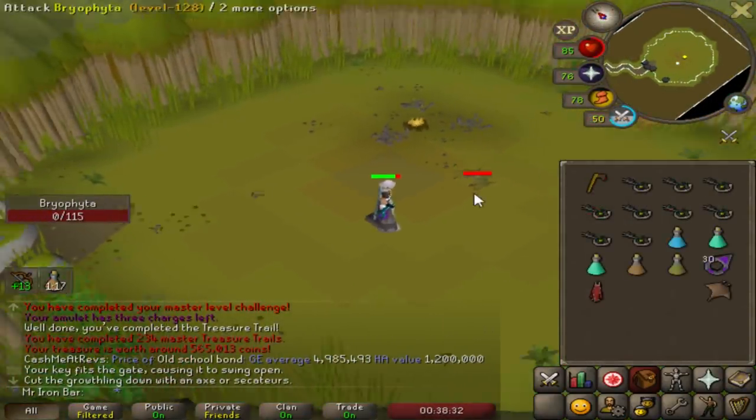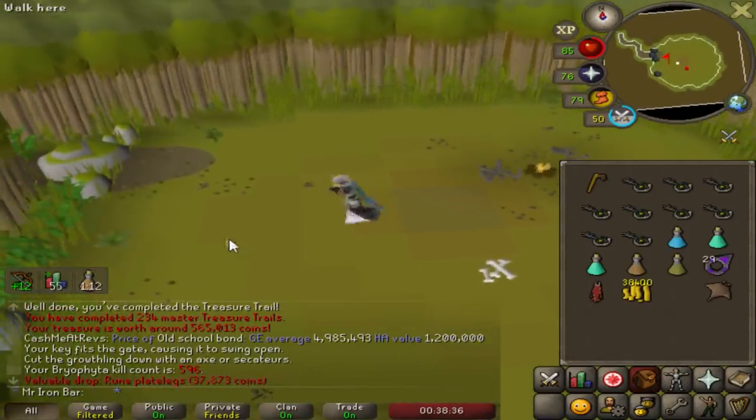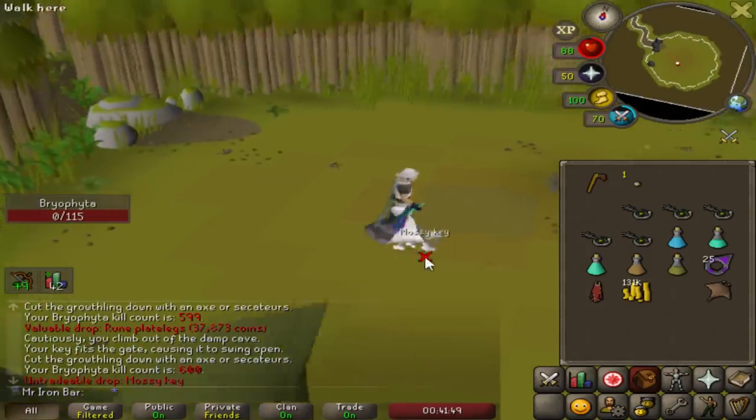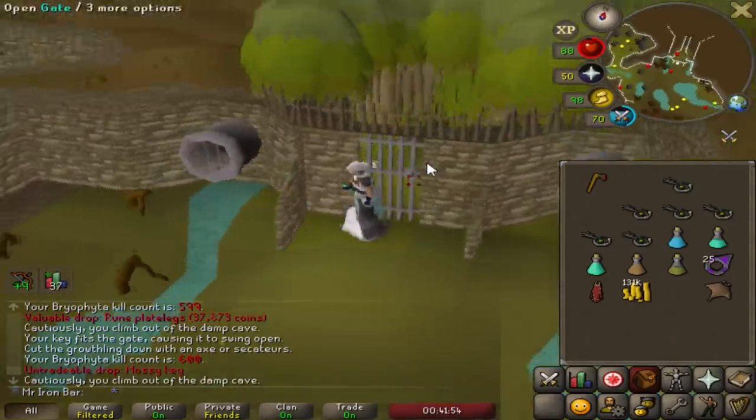We got the first kill going. We got about 20 keys today, and started with some root plate legs. 600! Oh my god, we got mossy keys. Well, we hit 600 now, so we got rewarded with a mossy key.